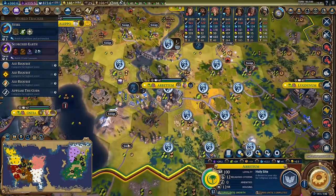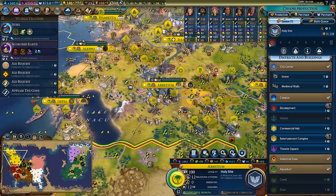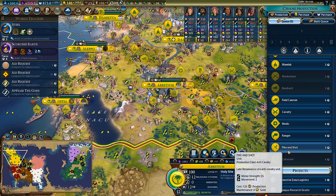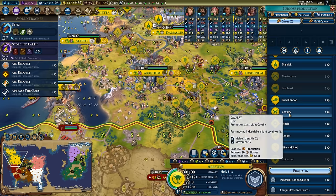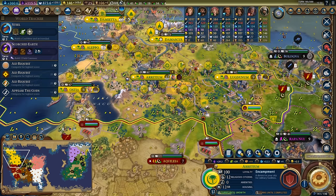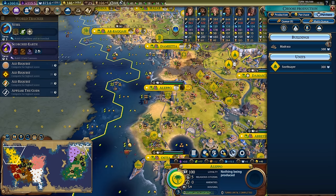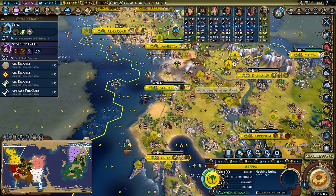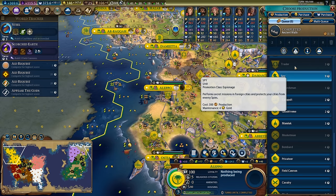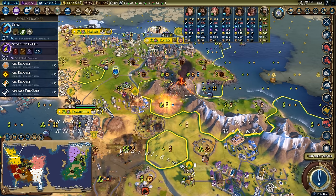The real thing here is I want to efficiently build units so I'll go for the encampment. Madrasa available in Aleppo - we just finished the ancient walls, so faith purchase the madrasa: nine science per turn and a little bit of faith. Now the city can probably go towards building me a spy. I also need to get that oil online.